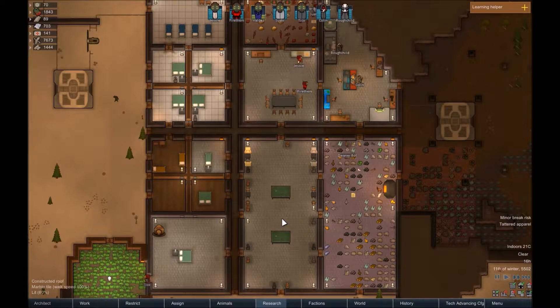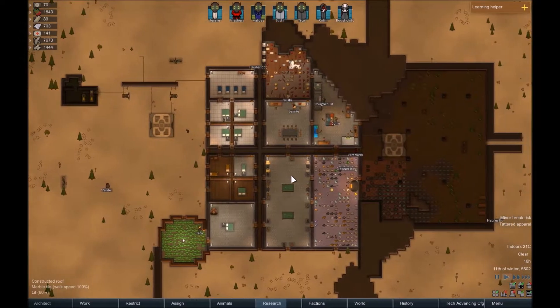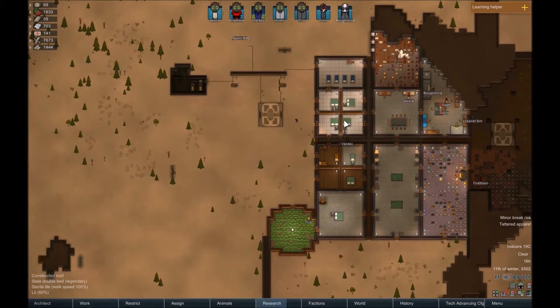Hello everyone and welcome back to Fire and Plays RimWorld. Everybody is back in good health, almost everybody is in good morale — looking at you and your depressive ways. There's a bit of blood here but it's going to be taken care of at some point in the future.